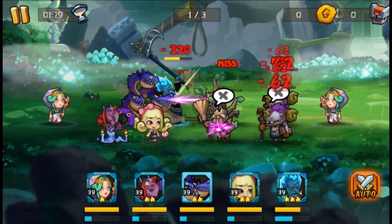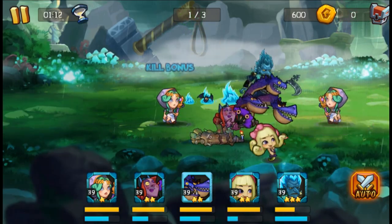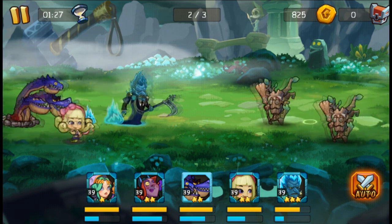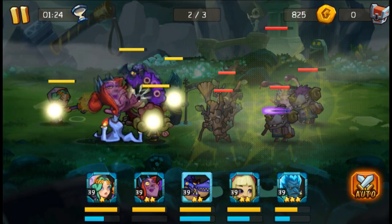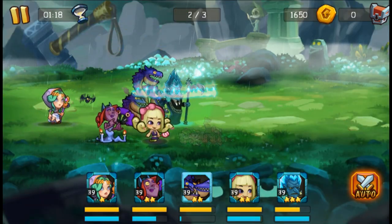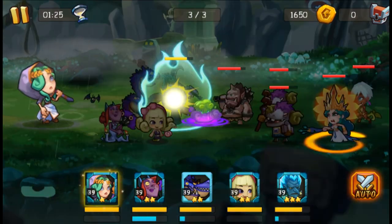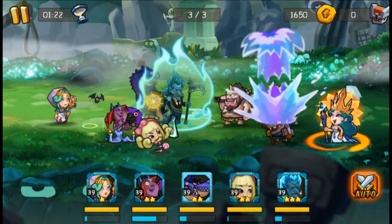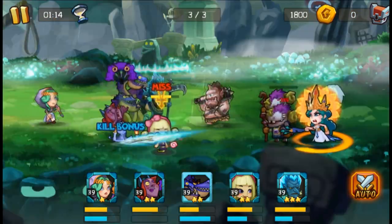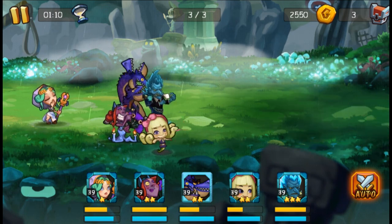I'll also talk about sweepers. Once you reach VIP level 4 — and you do that by logging in every day and making sure to sign in to get your VIP points and rewards — you'll be able to use sweepers. What sweepers do is skip through the fight or quest while still giving you the rewards and team XP. However, you do not get your heroes' XP if you go that route. The only way to get heroes' XP is to go through the actual battle, whether it's manual or auto battle mode.